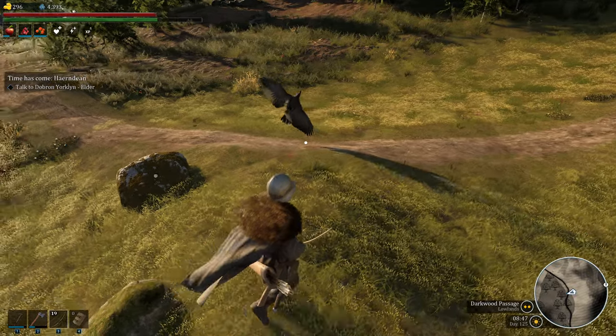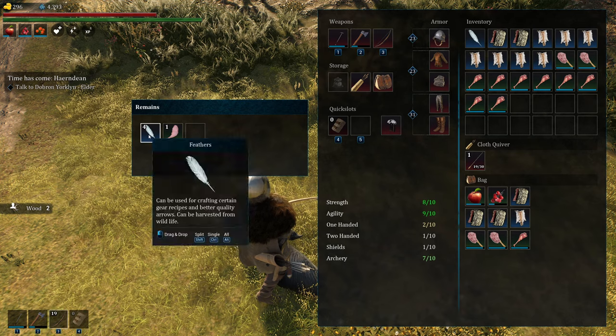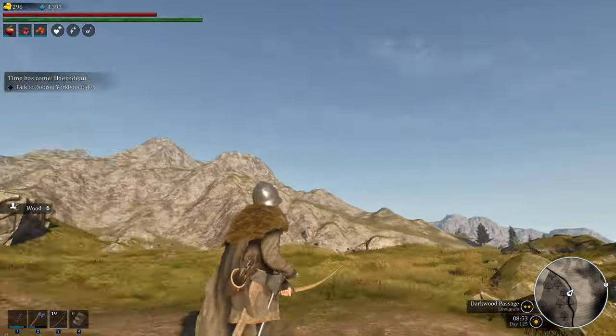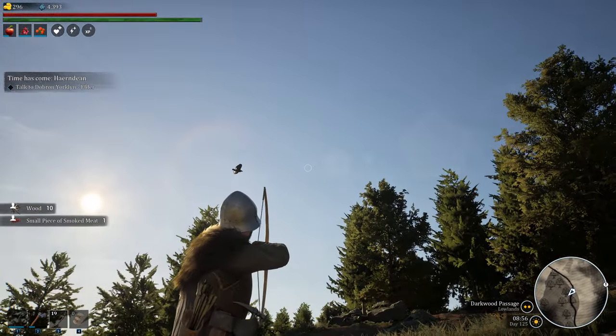They're bouncy balls. And if they fall in the forest or down a hill, good luck. Four seems to be about the minimum that you're going to get. I have seen it be 14. Can I see another one? There's another one. Is he going to come this way? Let's see if I can juke him over here.